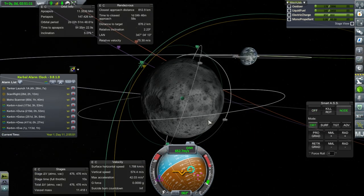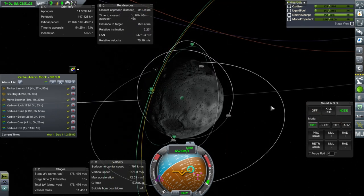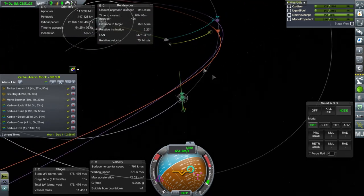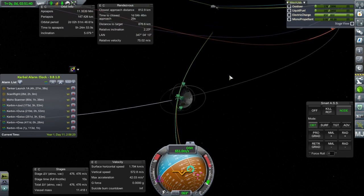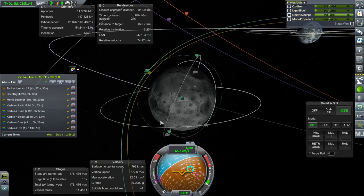Midcourse plane change. I took the liberty of doing both midcourse adjustments. The upper green path is the tanker and the lower orange path is the Hercules. It's pretty close to in line — the timing was different. The tanker is there and will encounter the moon in 2 hours and 48 minutes, while the transport will encounter in 3 hours and 44 minutes. So everything is going well — let's get the tanker into Mun SOI and then proceed with getting into orbit.